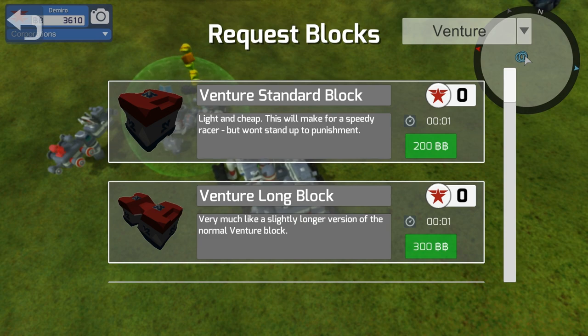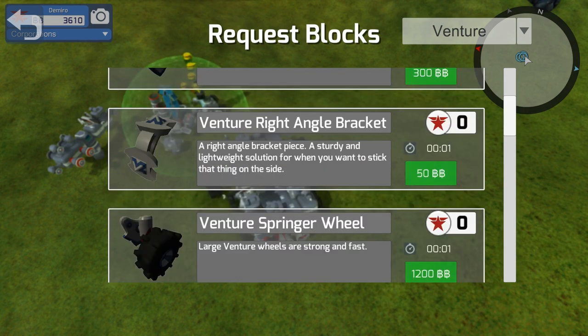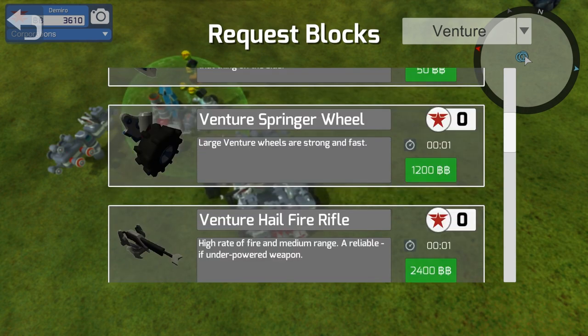They take up twice the space and you get twice the hit points, so it evens out. Price-wise it's better to buy the big ones if you can actually use them. I was going to buy the Venture spring wheels and create a bot that sits a little higher off the ground. They're $1,200 apiece, so I almost want to figure out the recipe before I build them so I can save a little money.